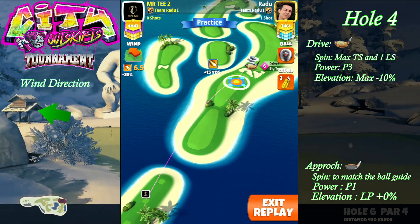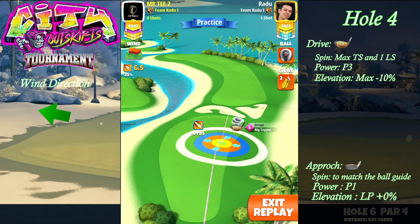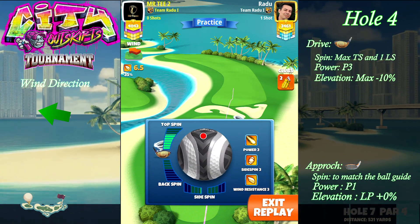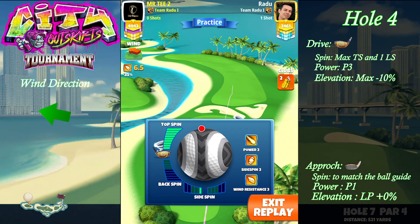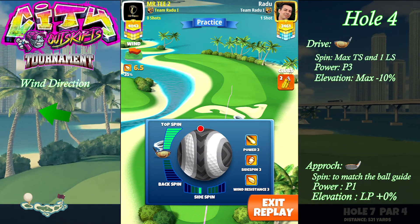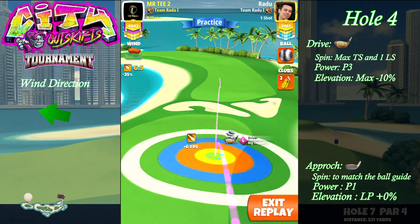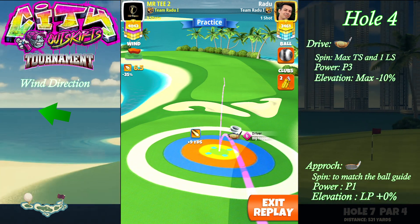On hole number four we're gonna go with the big topper using a Kingmaker at plus nine yard mark, with a yellow ring by the rough on the right side. I'm gonna go with full topspin and one left spin. After setting the spins, we're gonna adjust max minus 10 percent P3.